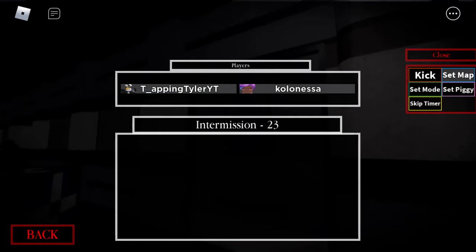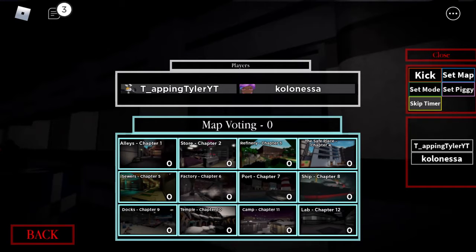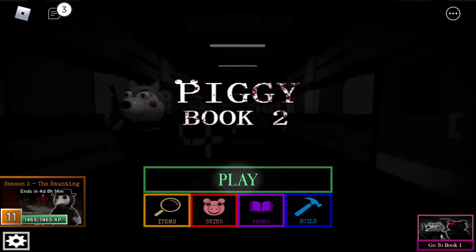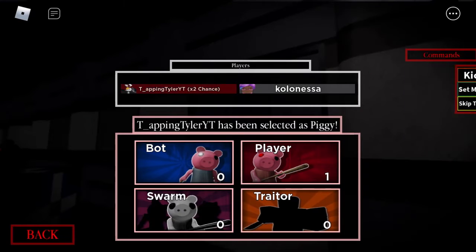There's my sister's account. We're gonna choose Chapter 12, and player — obviously me — because we gotta see the skin. Also, I wanna make sure that I have my high graphics on. And I do. Okay, there we go.